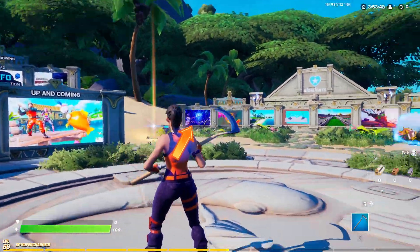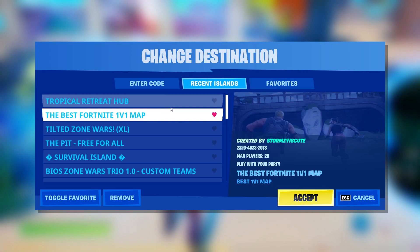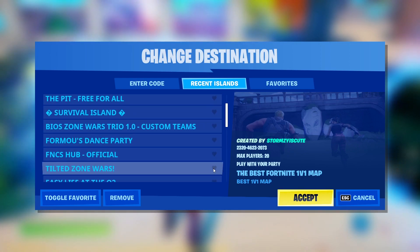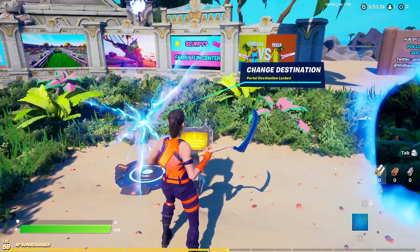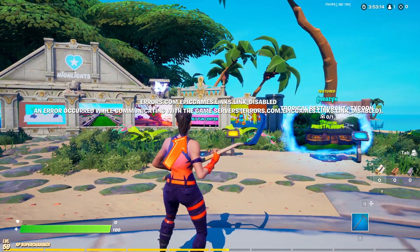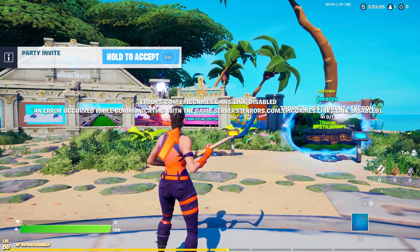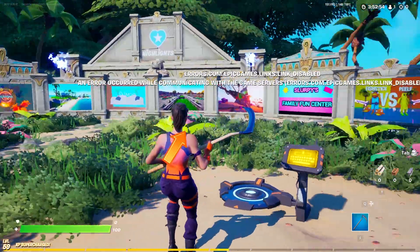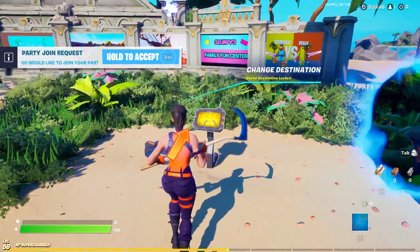Once you get loaded into the Creative hub, you would head over to the destination area and put in a few different codes. The first code was this Tilted Zone Wars map — the code was 8809-3892-8555. However, this map was actually recently banned. Once it loads, it says errors.com.epicgames.link.link_disabled — an error occurred while communicating with the game servers. This map was fully banned, which is kind of weird. Once you put that one in, you can't even interact with the portal.